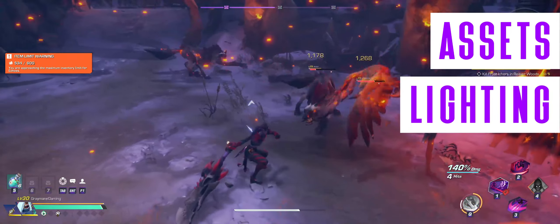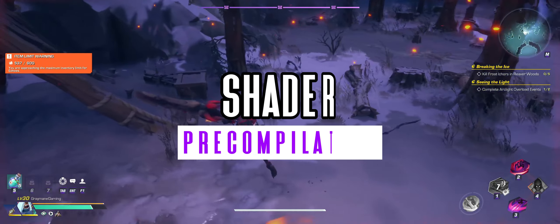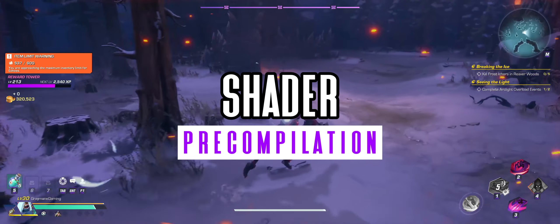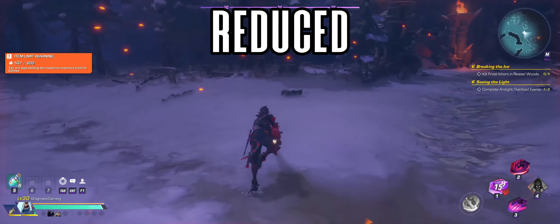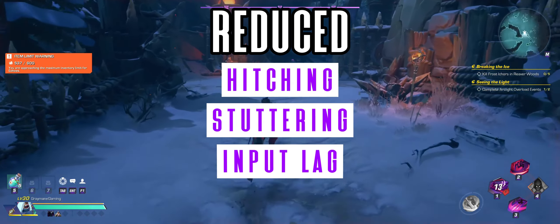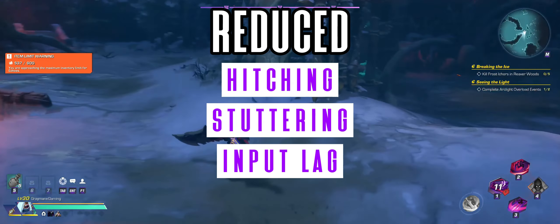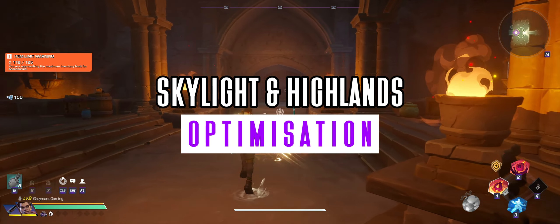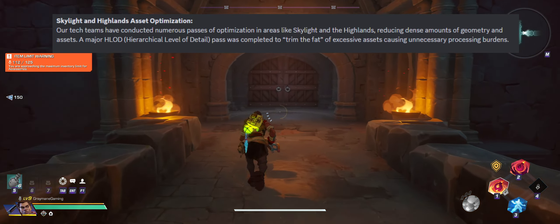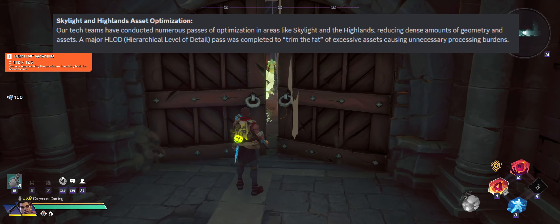The upcoming patch is going to have some performance tweaks to the game for assets, lighting, and more. First up is shader pre-compilation, which upon start will perform shader pre-compilation straight away rather than when encountering content. This will reduce hitching, stuttering, and input lag concerning abilities, enemies, and biomes. Skylight and highlands asset optimization is also coming.